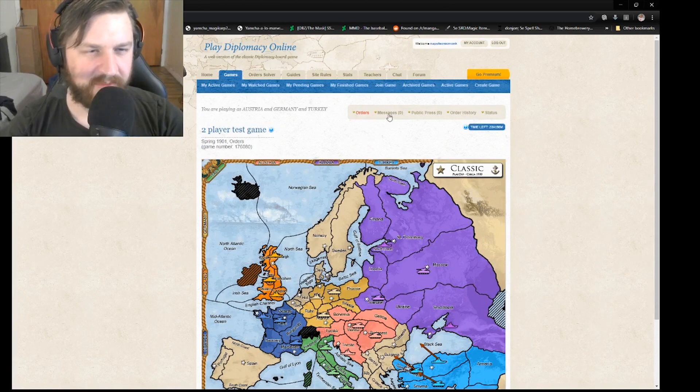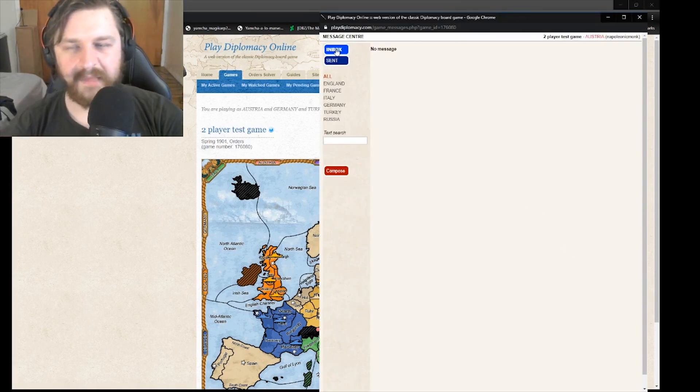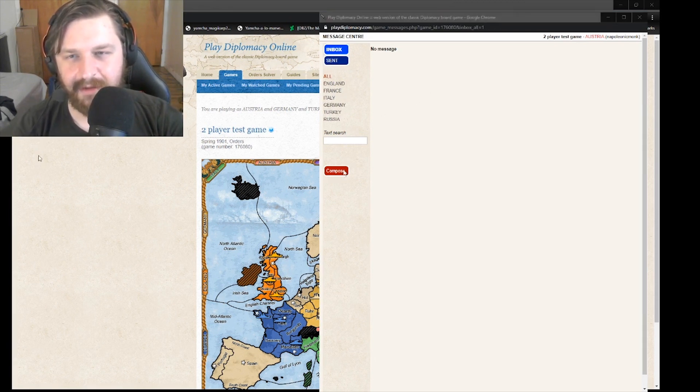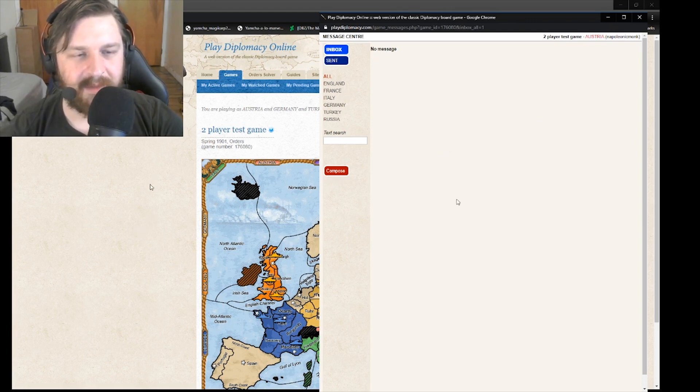You can also go up to Messages and you'll be able to message individual countries or send a group message. This is our message center — we have an inbox, a sent folder, and we can sort by different categories. You can go back to All, compose a message, and send it to everyone or no one. You can also see who people have CC'd in messages.